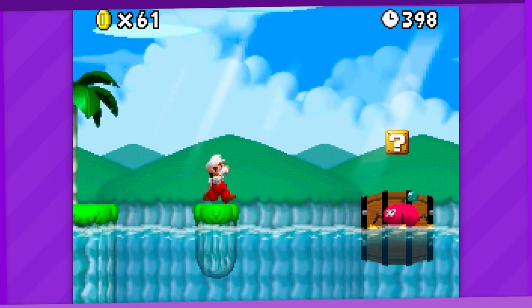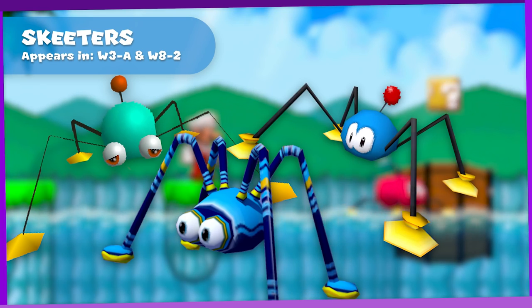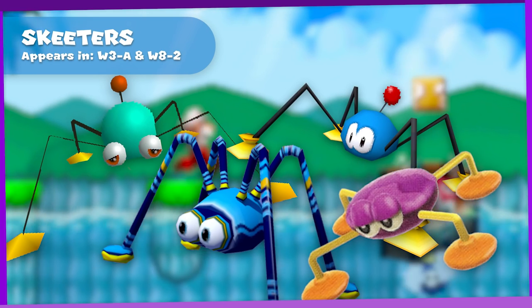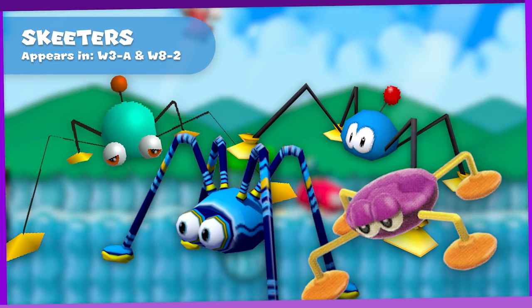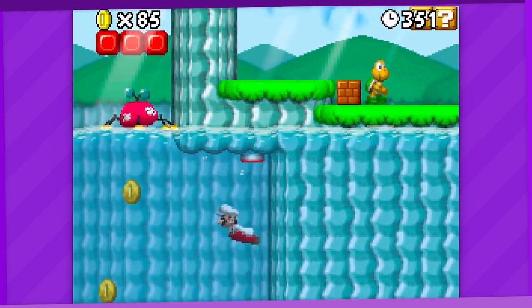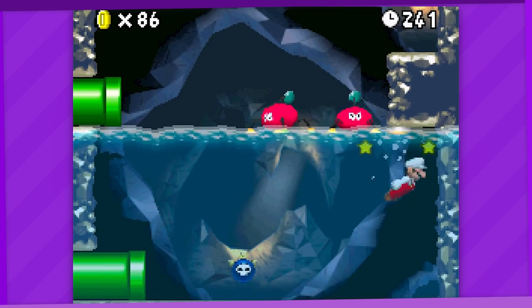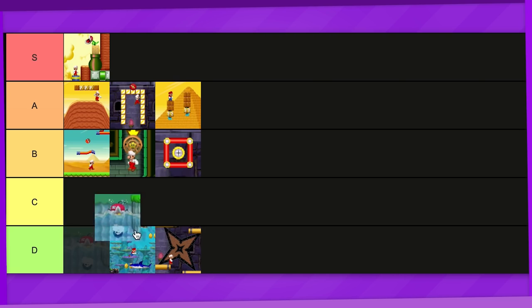Free-A features Skeeters, their first appearance in a 2D Mario game and one of the many variations throughout the series. I have no idea why they keep changing their appearance every game. Unlike their 3D brethren, these guys can drop bombs into the water. They also appear in 8-2, but most of the time you can dodge them pretty easily while swimming, so C tier.